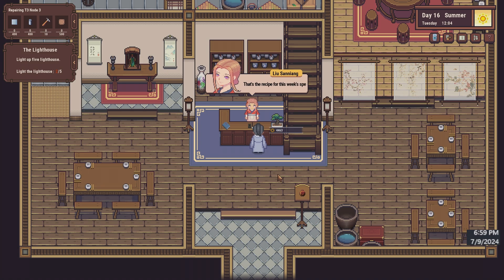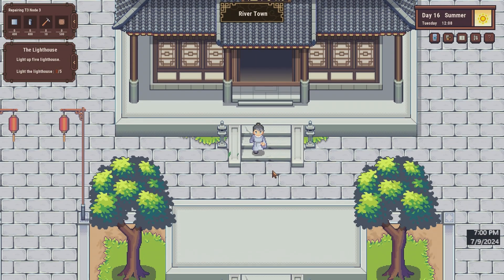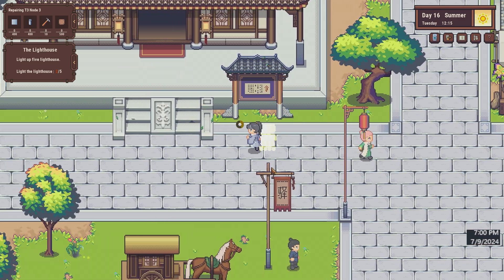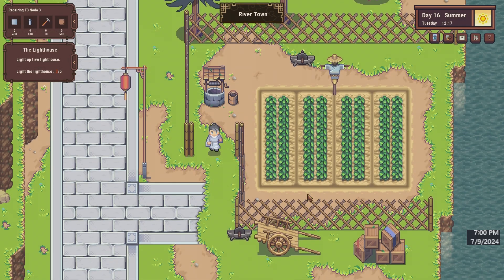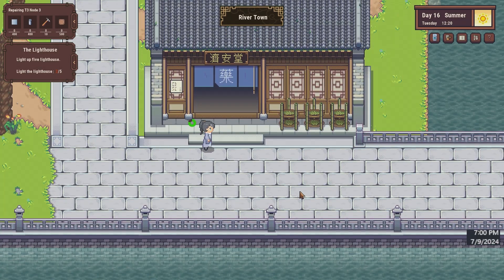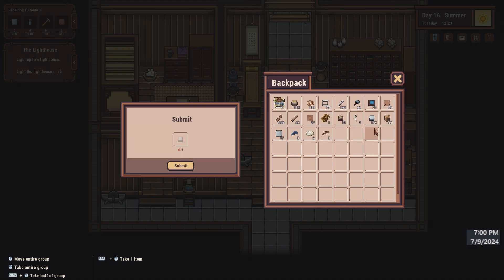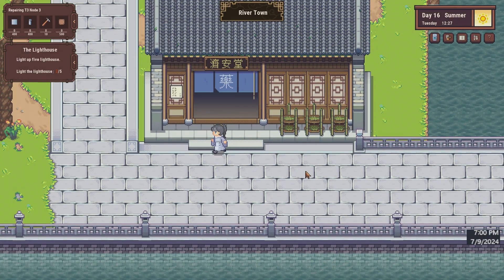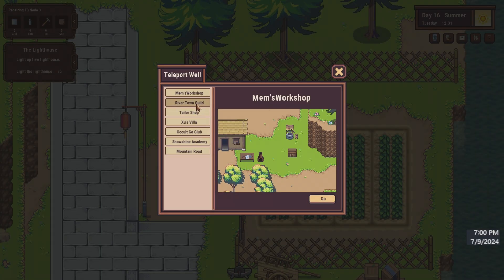Looks like there's a new recipe. Go to the clinic and turn these in. Excellent - heading back down to the guild.